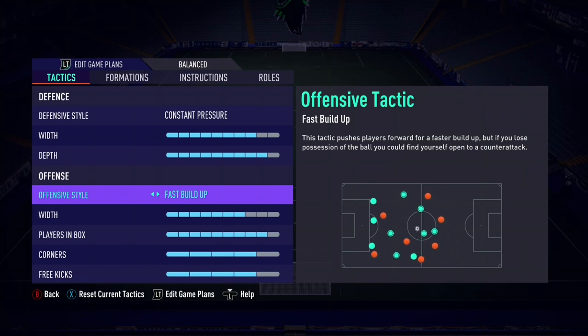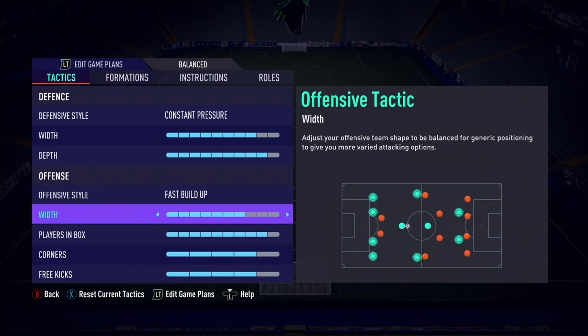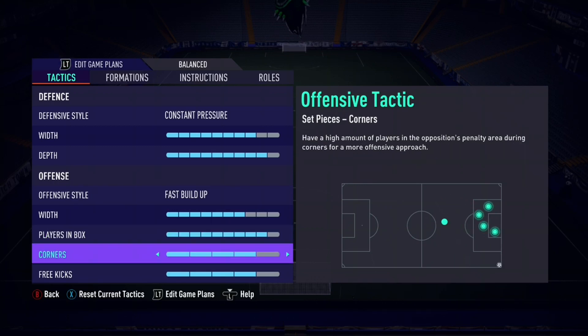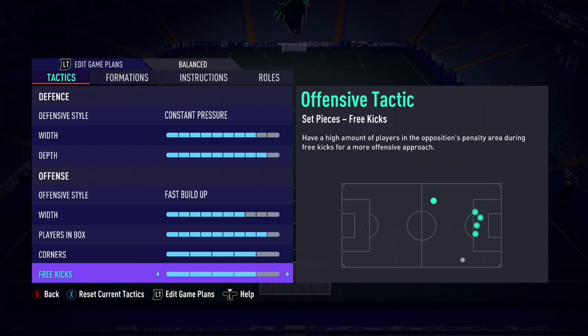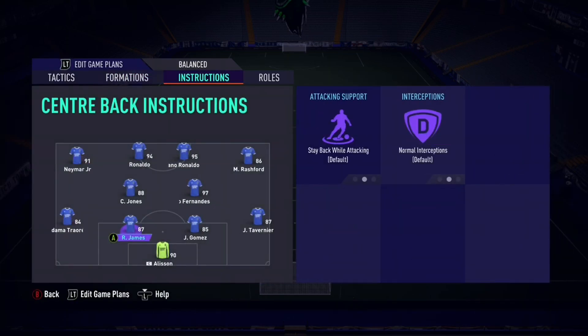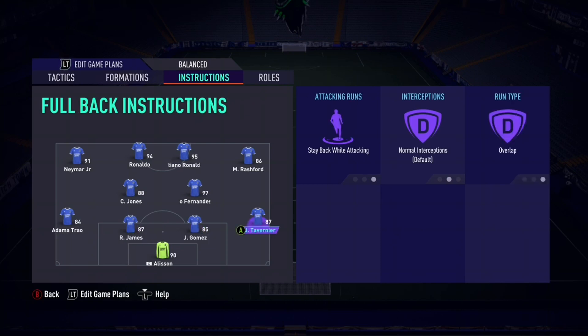The idea is: if we lose the ball, win it back; if we lose it again, win it back again — until the pressure basically makes your opponent crumble. In the offensive instructions we're on fast build-up, because when you do win it back you want to go straight away. We've also got loads of players in the box and we've kept it high for corners and free kicks, because we want as many bodies in there as possible.